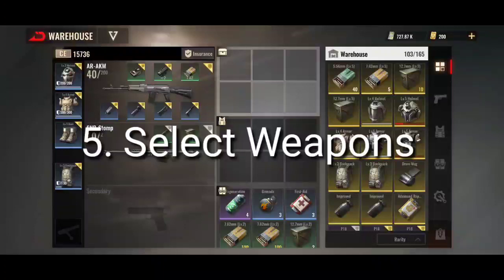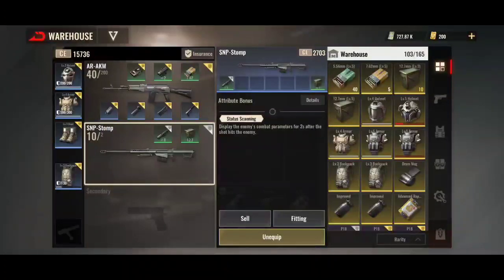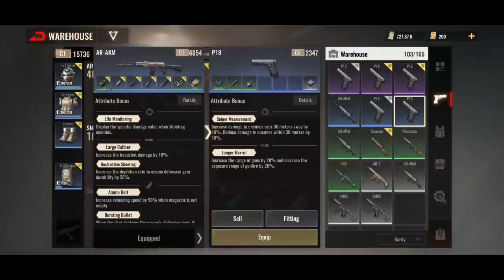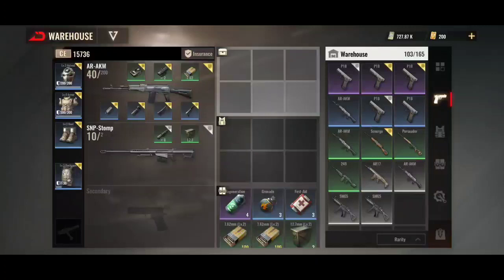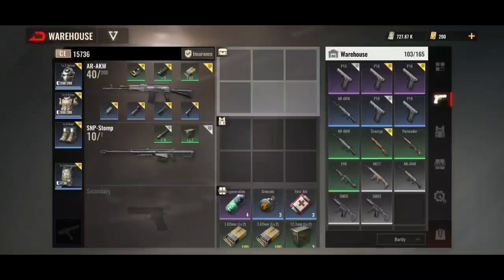Number 5 is select the correct weapons for the mode. I tend to take a sniper rifle regardless, but it's entirely up to everyone. Some people like to take pistols as well. Make sure you've got weapons appropriate to what you're doing, and that falls with ammo level too. Make sure you've got your 8x scope, 2x scope, etc. before you go in. For newcomer I'd tend to only take one gun, agent maybe two guns, expert definitely two guns. Anticipate the opponents you're going to face in the mode you're entering.